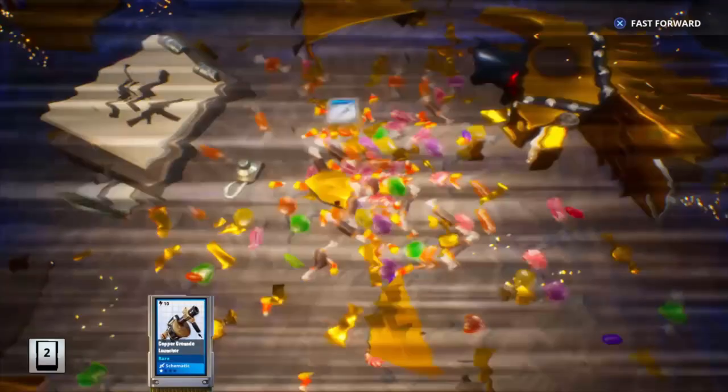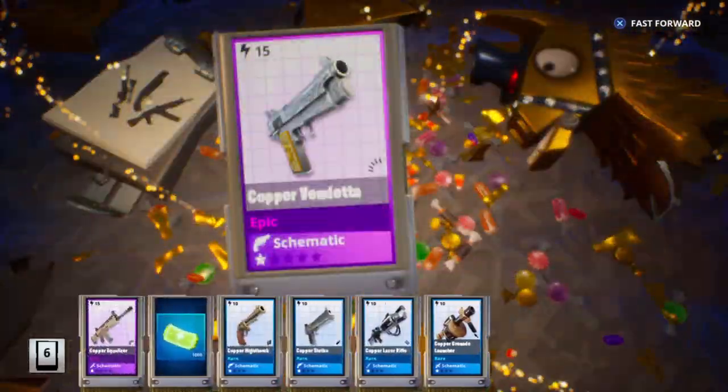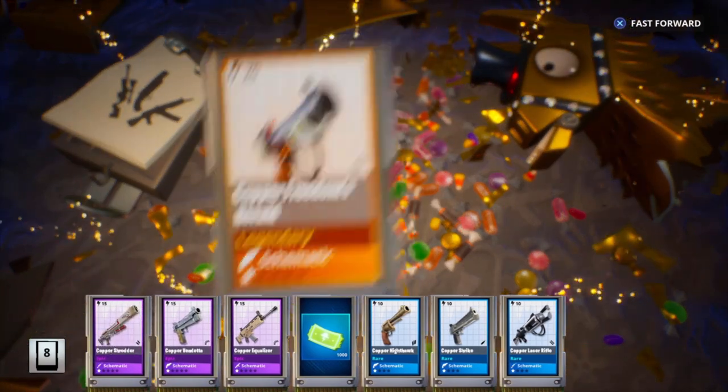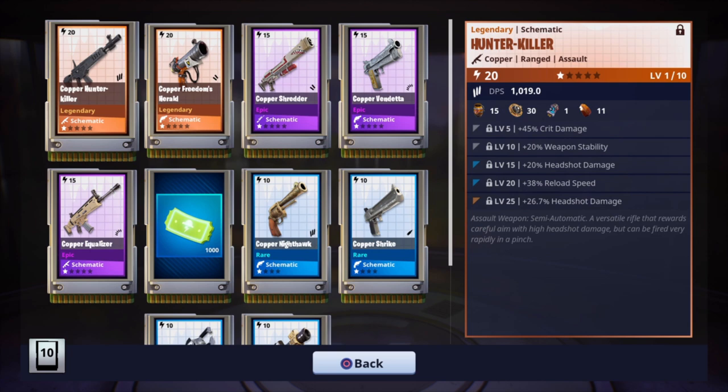We'll just quickly skip through the rares real quick. There are some of our tickets — the 1000. We do get the siege breaker, the Shrur, the epic version. I already have the freedom's herald. Ooh, the hunter killer — nice, I've heard that's a very good weapon. Let's see what we get on it.